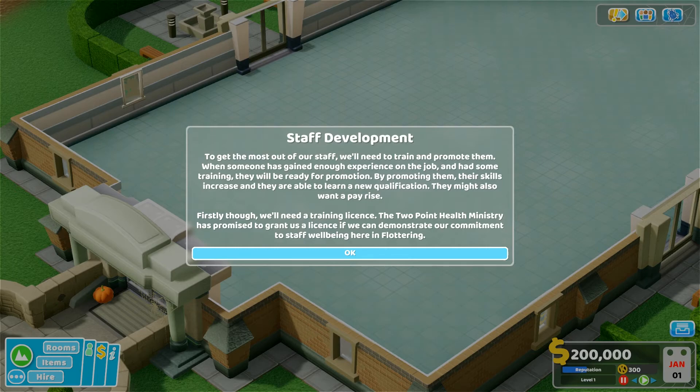To get the most out of our staff, we'll need to train and promote them. When someone has gained enough experience on the job and had some training, they will be ready for promotion. By promoting them, their skills increase and they are able to learn a new qualification. They might also want a pay rise — I guess we could give them a pay rise. Firstly though, we'll need a training licence. The Two Point Health Ministry has promised to grant us a licence if we can demonstrate our commitment to staff wellbeing here in Fluttering.